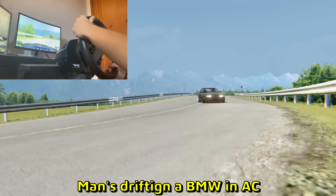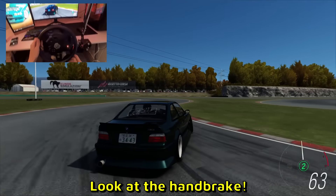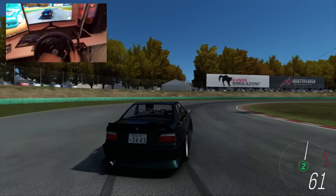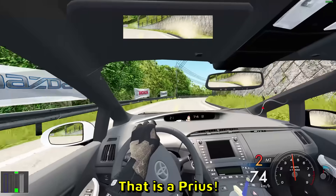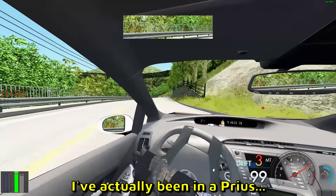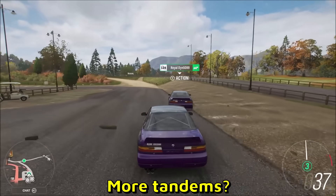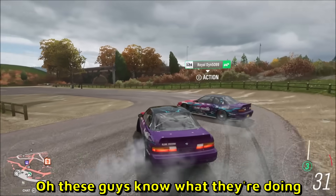Man's drifting a BMW in Assetto Corza — another one. Yo bro, look at the handbrake — that handbrake is longer than my... never mind. Just drifting very good, look at that sideways car, it's nice. That is a Prius I believe — from the inside. I'm actually being in a Prius sadly. Yep, there with it in all its glory. Wow — boom, more tandems! Look at that, Forza Horizon 4.